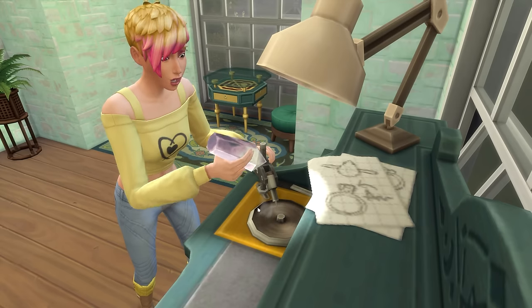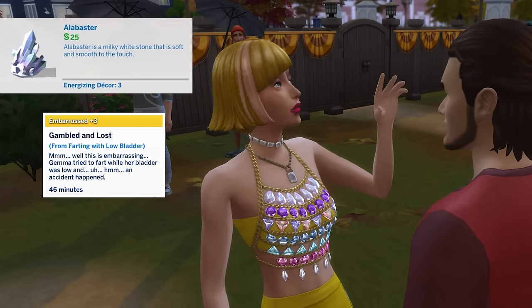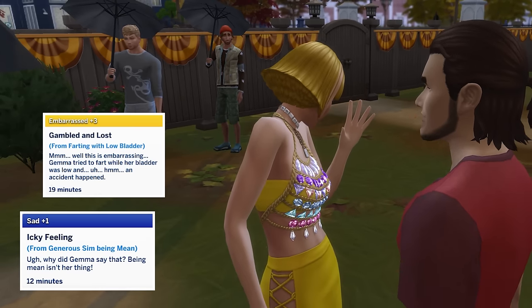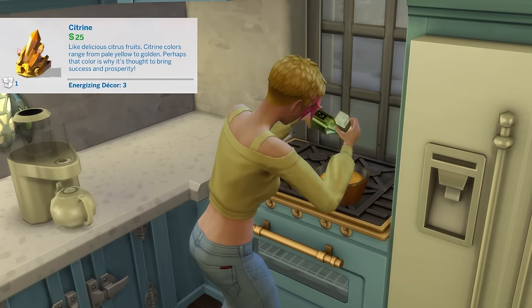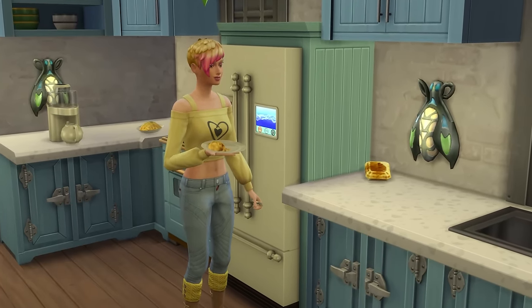Now let's look at all the crystal powers. Starting with the 11 common crystals: Alabaster will see a sim's angry, embarrassed, sad, and scared moodlets clear much faster — from testing, they clear at 10 times the usual rate, which is pretty insane. Citrine will see sims randomly find simoleons doing things around the house, though admittedly this wasn't found to be hugely impactful.